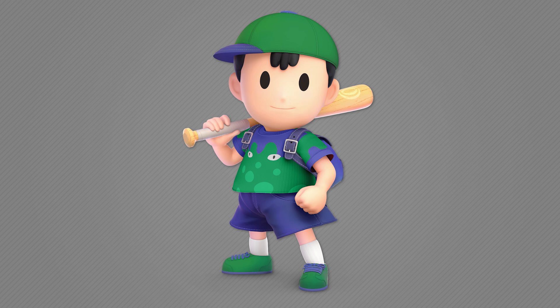Sticking with Ness, I made a more accurate Master Belch color scheme. I don't know why the existing one is bright blue and red when Master Belch has never been colored that way. So I made it green and purple — green for the actual sprite in the game, and purple for the official art, since for whatever reason they aren't the same color.